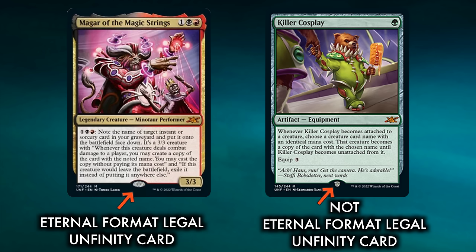Rather than putting a silver border on Unfinity cards, some cards from the set will have a small, hard to see, easy to confuse — even by Wizards of the Coast themselves — silver acorn stamp on them. Any card that doesn't have an acorn stamp will be legal in eternal constructed formats such as Commander, Legacy, Pauper, Vintage, etc. This announcement was made with a sample card that will be legal when Unfinity releases: Saw in Half.